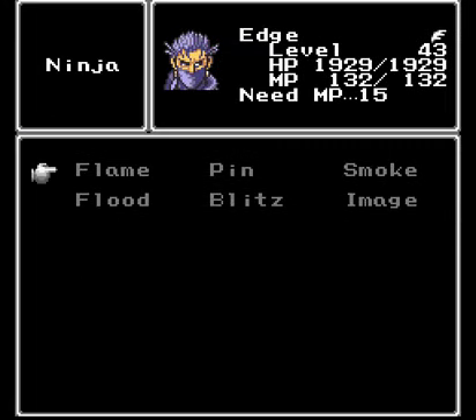And Edge learned the Image spell. That's his last ninja spell. Basically, it works just like the Blink spell - it makes an image of himself and makes him harder to hit.